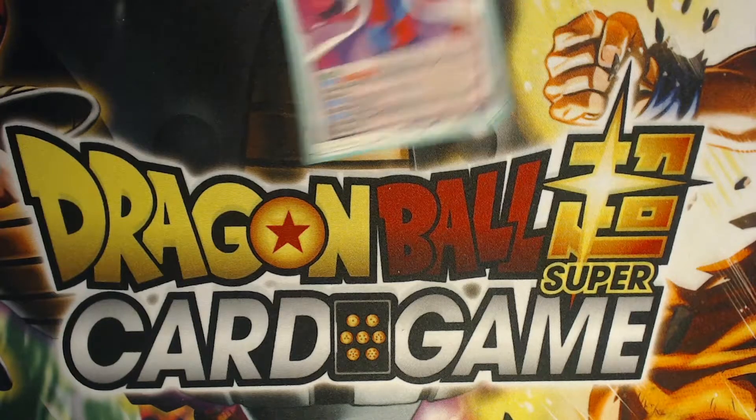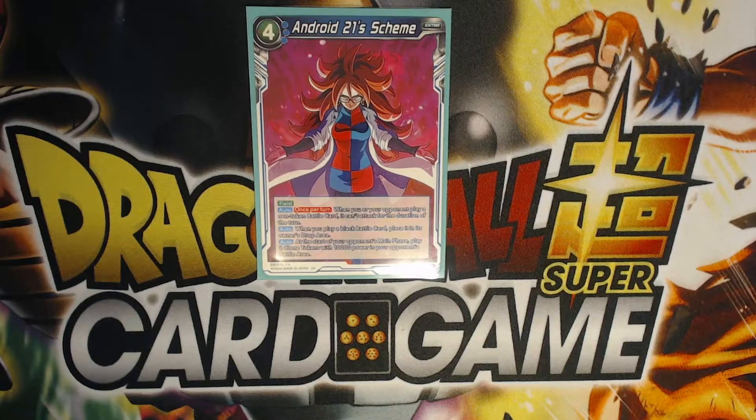The one card you should be running is the Android 21 scheme. This is kind of what makes the deck very annoying to deal with. Once per turn, whenever you or your opponent plays a non-token battle card, it can't attack for the turn — basically the first battle card you play gets summoning sickness.